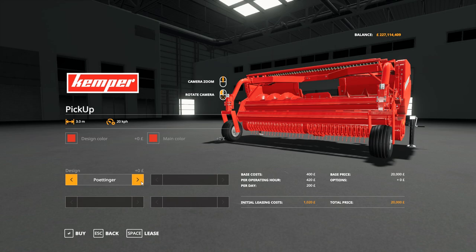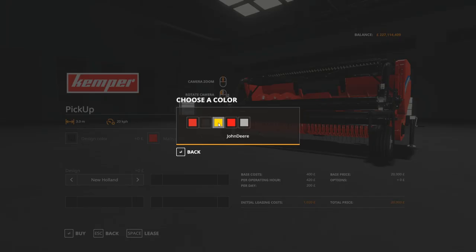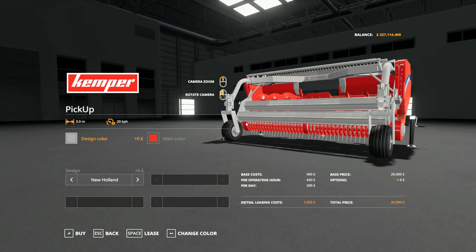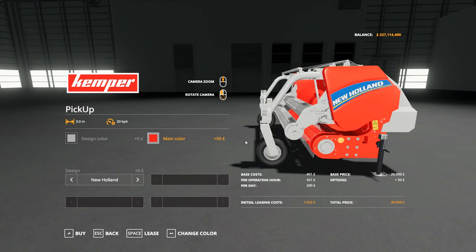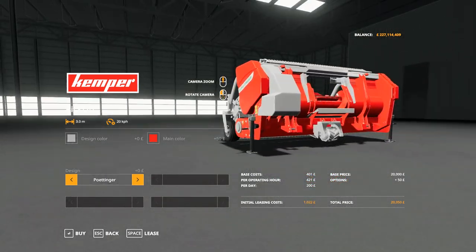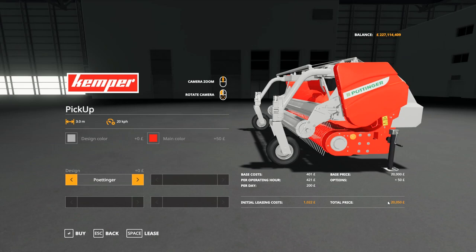New Holland is the other choice, so we know which header this is — we knew that anyway. If we choose our colours, it's basically giving us another grass header in here. So there we go, that's the option. That one's £20,050 — I've got that configured.